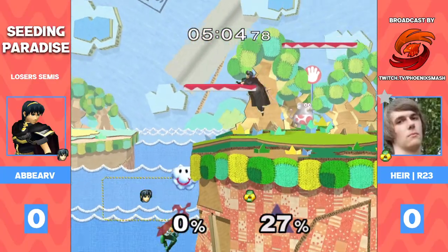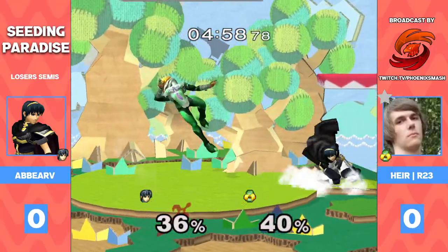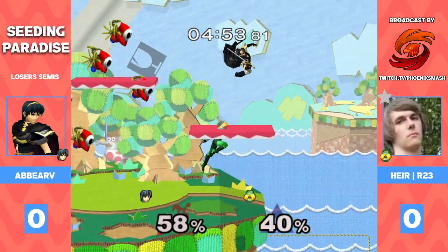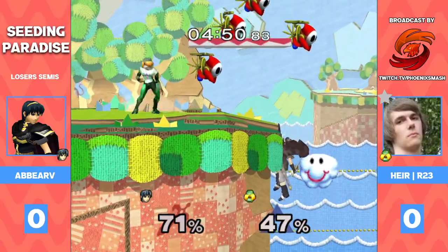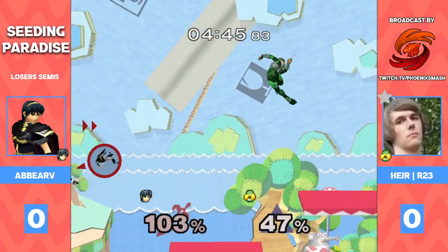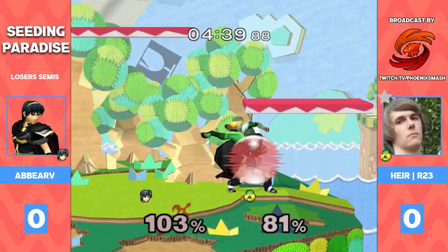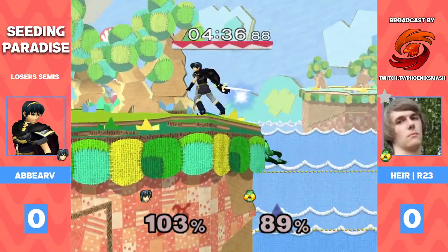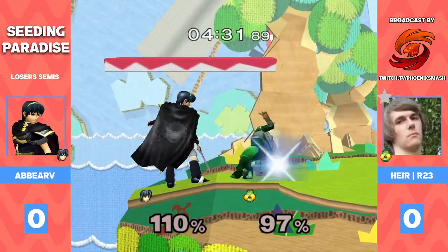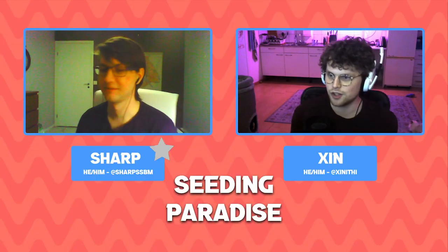No jump there — that was brutal. This is super even so far. Oh my god, R23 actually gets the lead for a slight second. This game is anyone's, but R23 is in complete control at this point. Oh, great DI mix-up there, catching with the fair — no jump — he does have his jump. Missing that f-smash, I can't believe that didn't tip. They're both kind of flubbing right now. Great spot dodge, and that's it — oh my god, R23 clutches it!